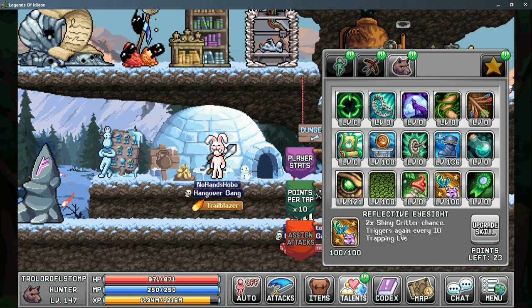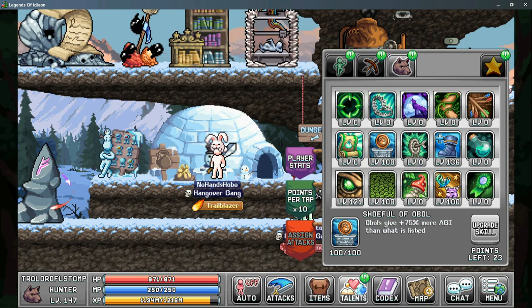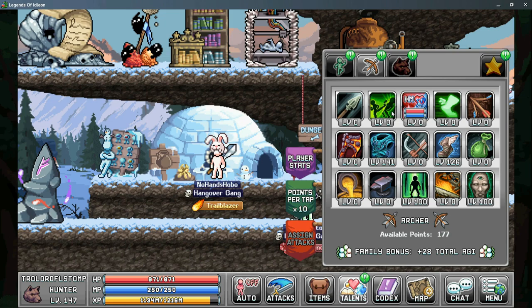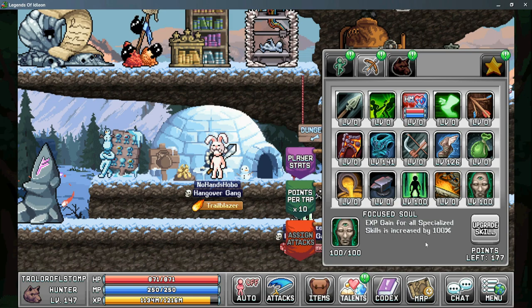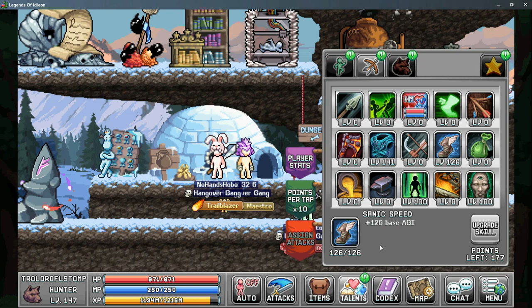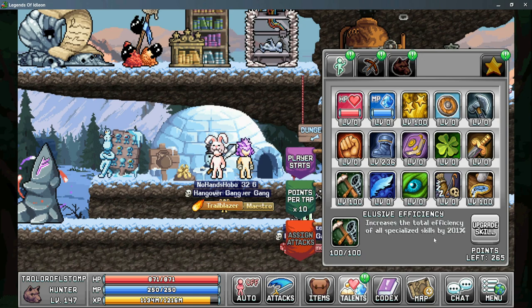Next is reflective eyesight, which increases shiny critter chance for every 10 trapping levels you have. Next is agility, which gives more maximum talent for quickness boots in tab one, and shoe full of ovals for more agility from your ovals. In tab two, priority is 'yeah I already know' for more exp — personal choice if you don't want to out-level your maestro. From there, focus soul is another exp gain talent. Then sanic speed for more base agility and garb of unaging quality for more agility from equipment.